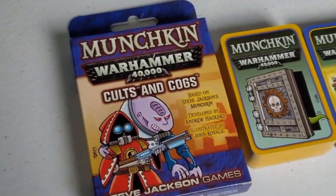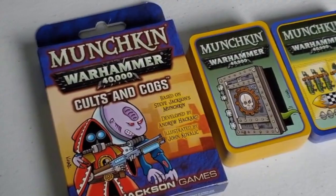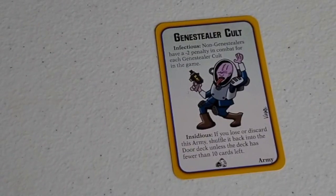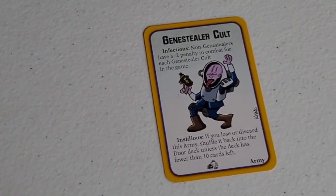Moving on to our next expansion, which takes place a couple years later: Munchkin Warhammer 40,000 Cults and Cogs. This expansion adds Genestealer Cults and Adeptus Mechanicus to your Munchkin games. The Genestealer Cult's main ability enforces a cumulative minus two penalty on non-Genestealer players for each Genestealer player in the game. So if you're getting annoyed by the constant minus two penalty, you could always get infected and give everyone else a total minus four penalty to their combats.